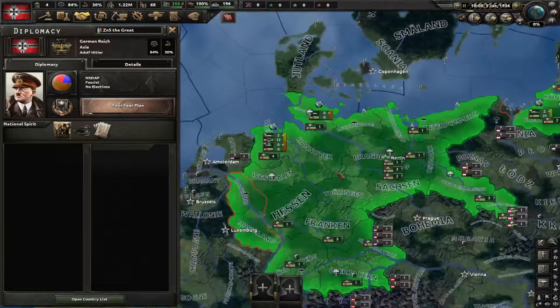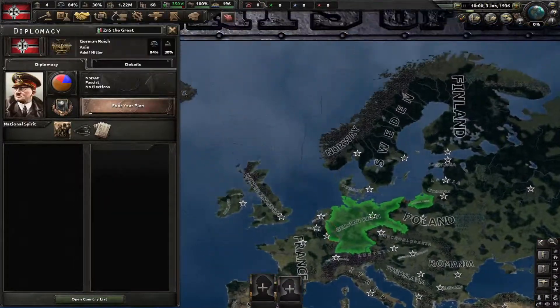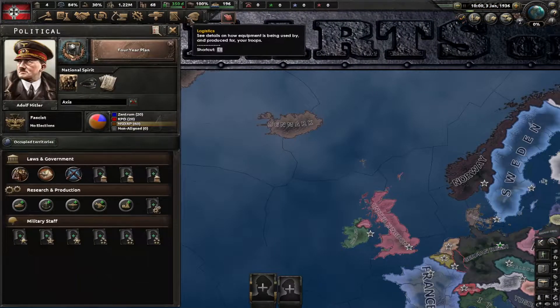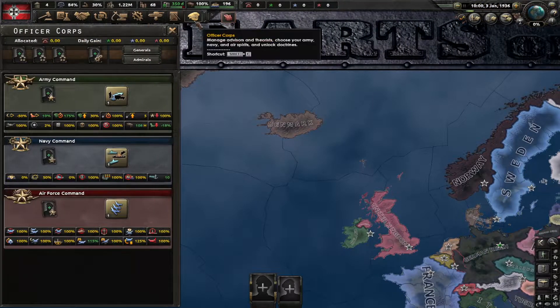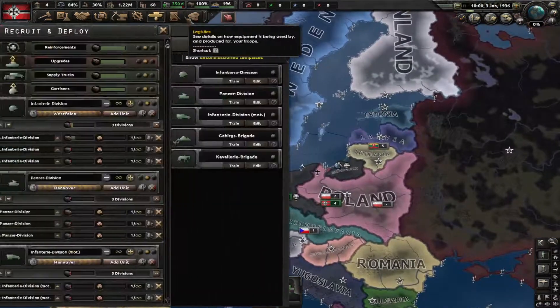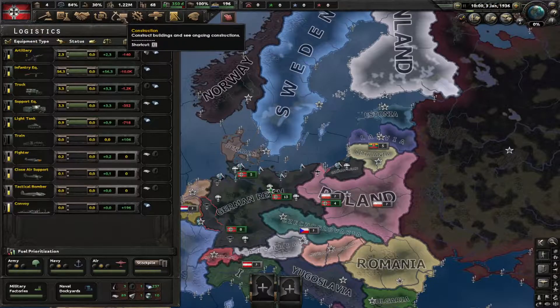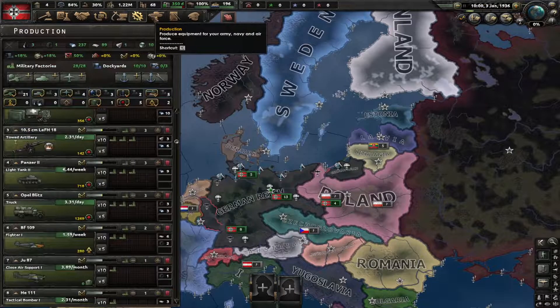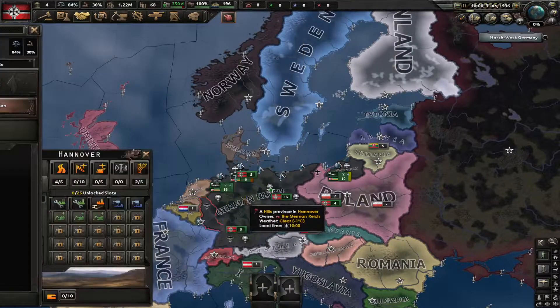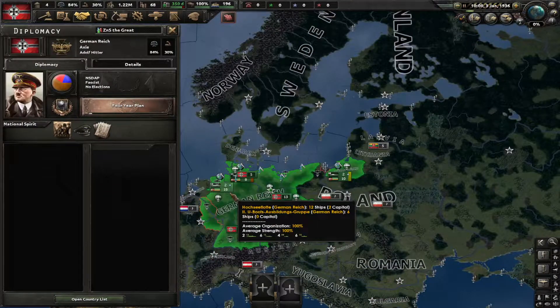I think that covers most of the tabs up here. We'll get to the political stuff, division design, and officer corps in the next episode — including all the division designer content. Anyway, I'd like to thank you for watching, and I'll see you guys in the next one. See ya.